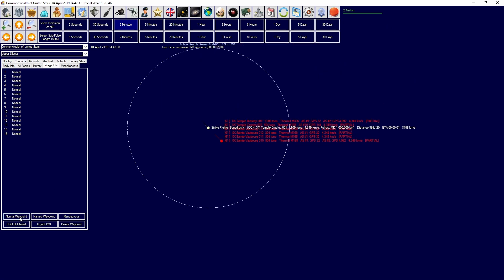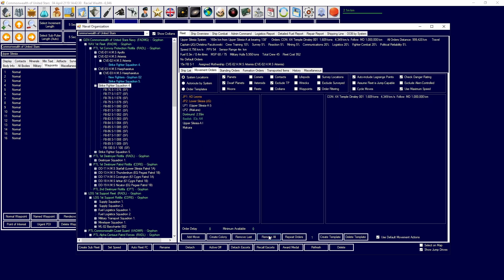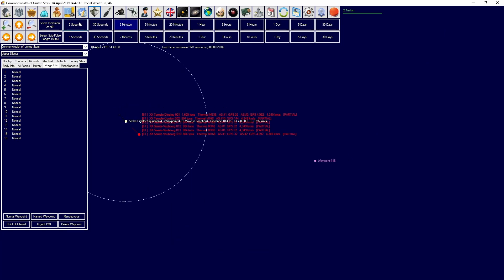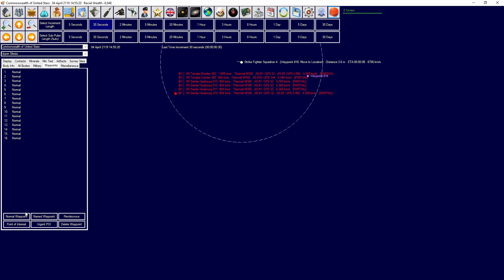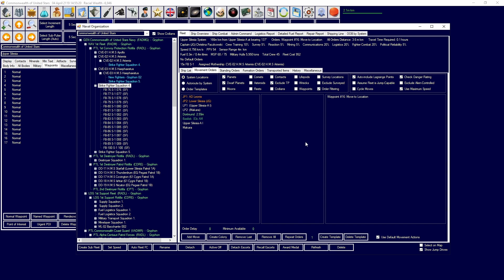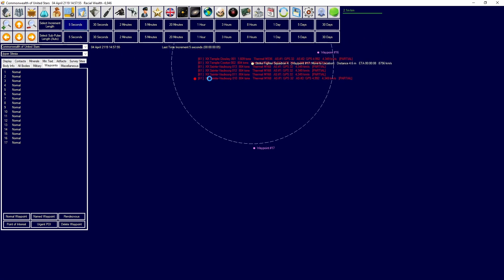I've got an idea - if we overtake them, we're going to go to waypoint 16 and try to overtake them with our strike fighters, then come in from below them. That will force them to potentially go backwards. Strike fighters, move there to waypoint 17, and we're going to threaten them with waypoint 17 and force them to hopefully back themselves up.